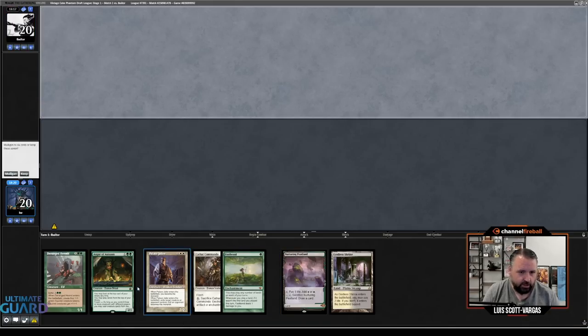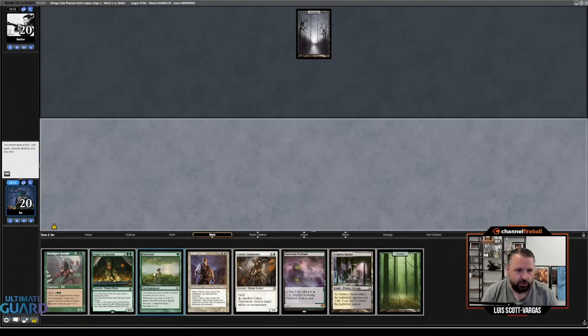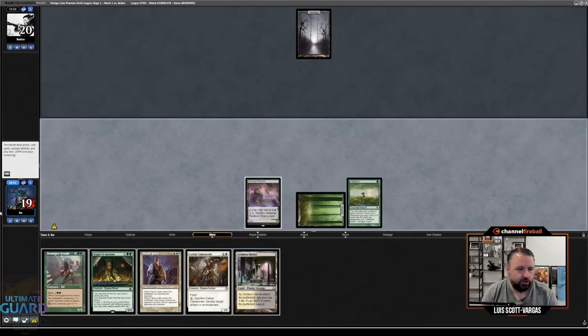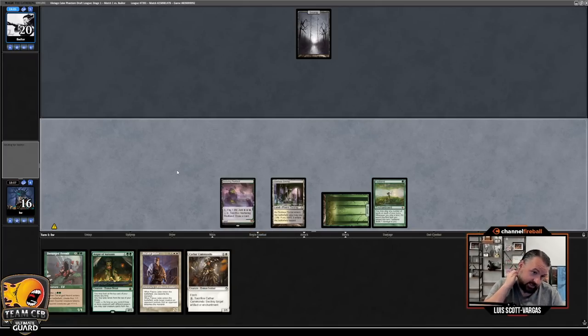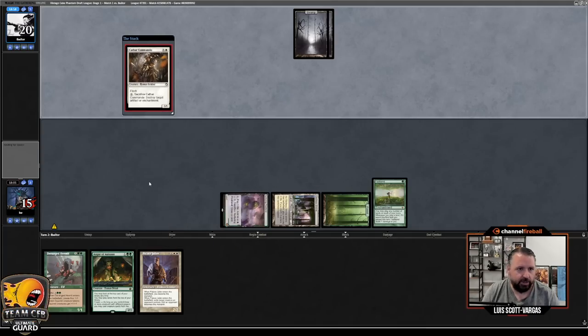What do we got here? A keepable hand. I would like to draw another green source because then I have Augur and Fastbond. Oh, there's a green source — let's go. Turn on Fastbond, Peatland, Peatland. And then I'm actually going to pay an additional four life to play a Cathar Commando, because I think that's okay. Let's go Cathar Commando — the Rando Commando.